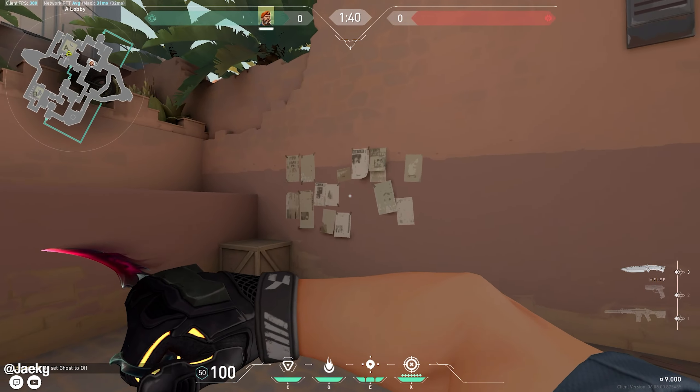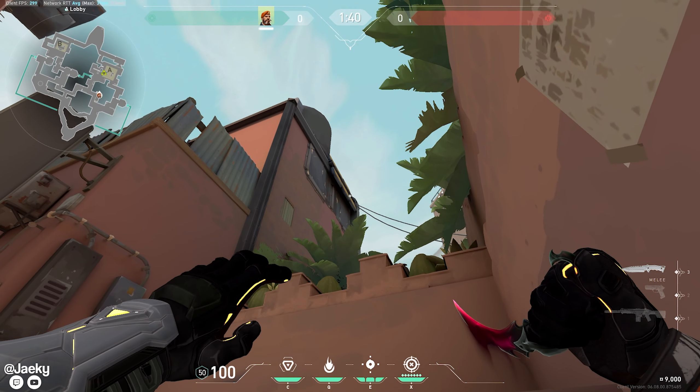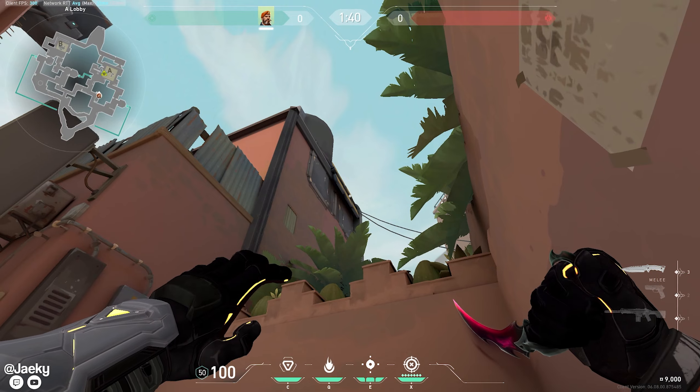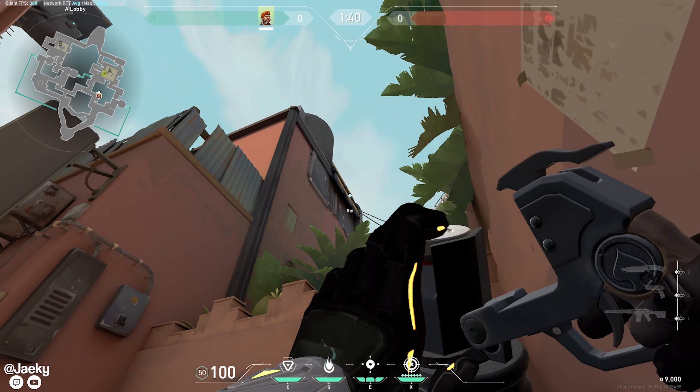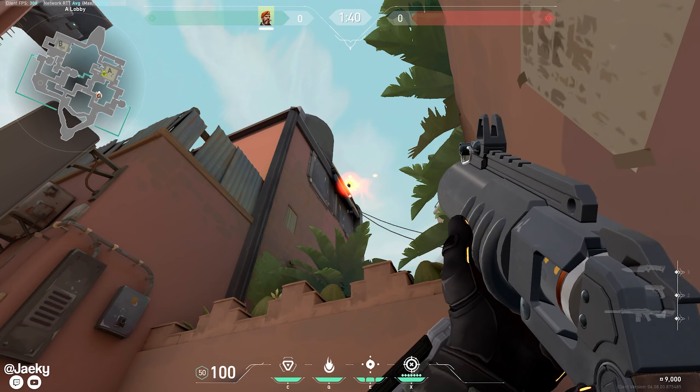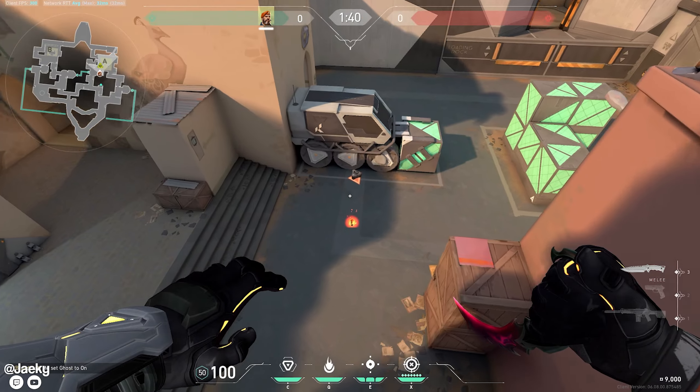This is how to molly default from A lobby. Go to lobby, find this box and these flyers, stand in this corner, then look at this building and find the crack — there's a little white piece on the building. Aim at this little crack and molly.